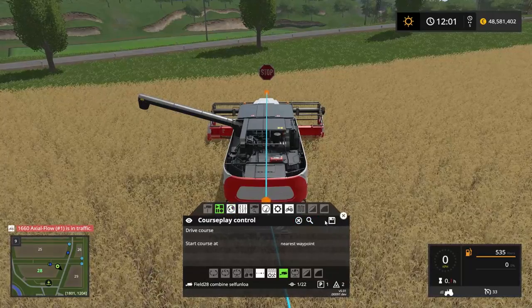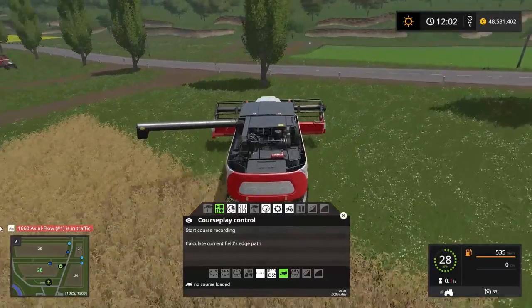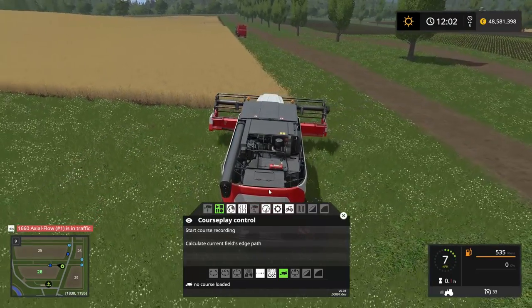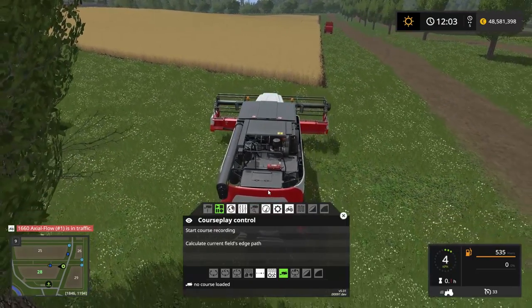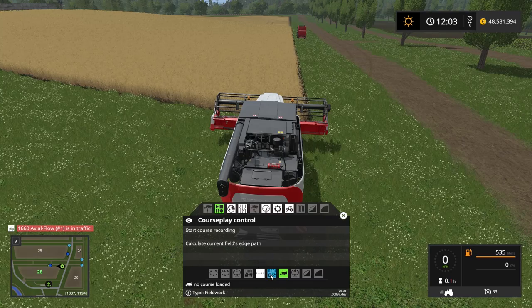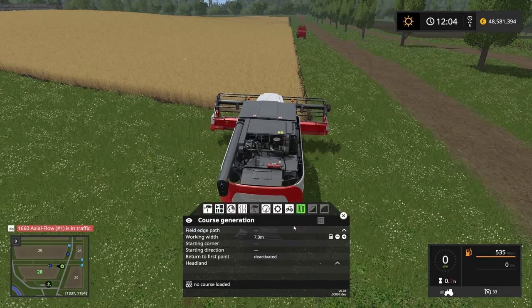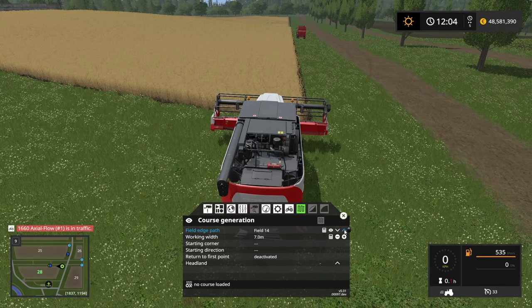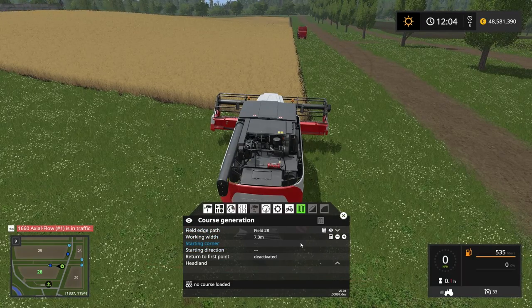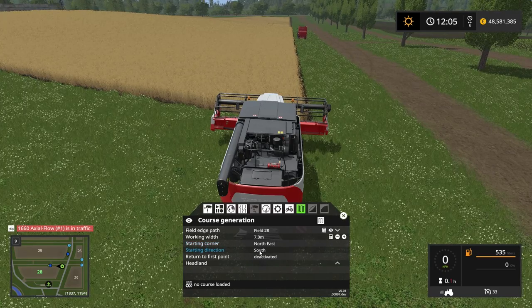Now the next thing we want to do is set the combine harvester up to actually harvest the field. So once again we're on field number 28. Let's set the combine up right in the corner. We want to get into field work mode and press the course generation. Field number 28, seven meters width, and we're starting in the northeast corner heading west.